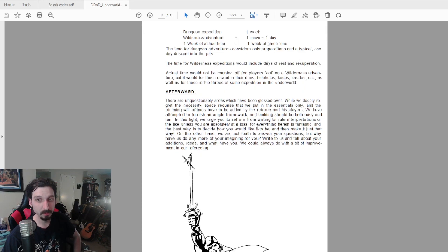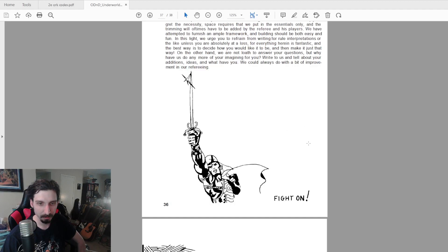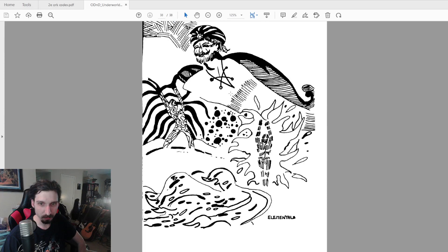Finally we come to the afterword, where they note they can't cover every rule and that this is just a framework that is both easy and fun — you should interpret it any way you like. There's the classic 'Fight On!' image, which is my second favorite picture in all the OD&D books and has kind of become the rallying call of all OD&D fans. And the splash page with what looks like a fire elemental, air elemental, and a djinn or something.